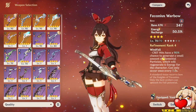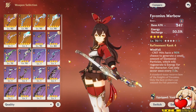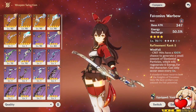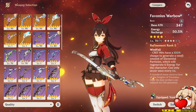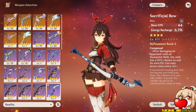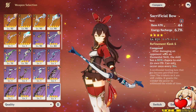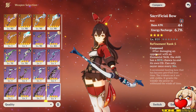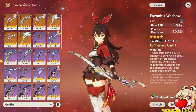Geo actually doesn't have that many batteries aside from Albedo, who is an insanely good battery for Geo. To circumvent Goro's energy issues, you can use different weapons and artifacts. Goro's trial weapon is the Favonius Warbow, and that's actually going to be his best-in-slot bow most likely, specifically because you have a chance to generate extra particles after hitting a critical hit. At Refinement 1, it gives you a 60% chance to generate extra particles when you crit, and at Refinement 5, it's a 100% chance, generating 6 energy once every 6 seconds.